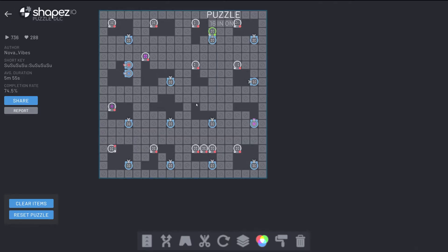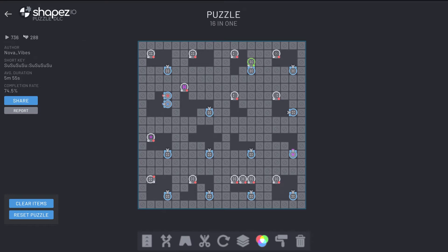Okay, so we have this bad boy right here — '16 in One.' Author is Nova Vibes. Played 736 times. 288 people have liked it and it's got an average duration of 5 minutes 55 seconds, and it has a completion rate of 74.5. It's massive — I know why it's called '16 in One' now. I feel like once it is massive, it's just overwhelming. I don't see the point in this, this is already complete for us. Let's just start from the corner here.